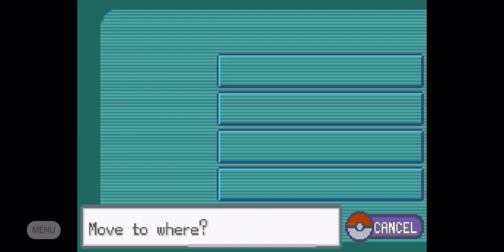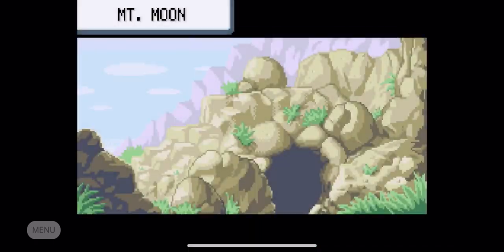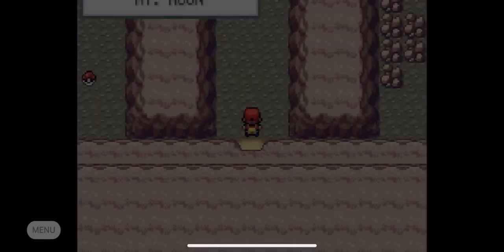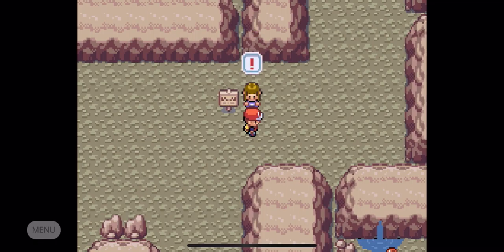So let's switch Lester up to the front so that way we can have him gain some experience as we go into Mt. Moon. Walking in, we can see there's that Pokeball on the left hand side.